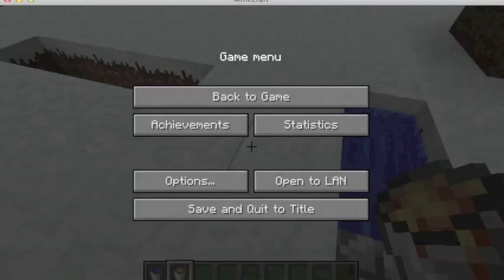There you go, you made a cobblestone generator. You just keep on collecting them — usually you just stay out here and keep collecting them. Anyway guys, thanks for watching, peace out.